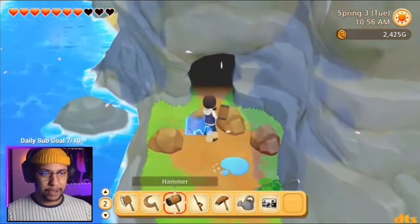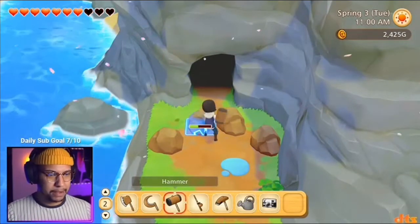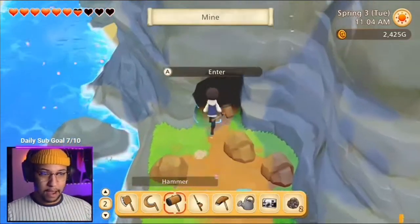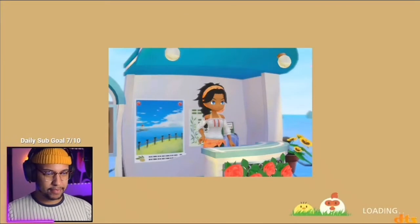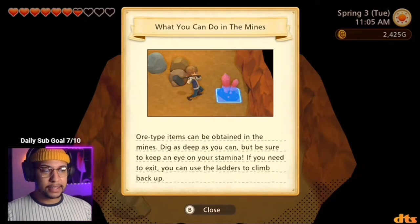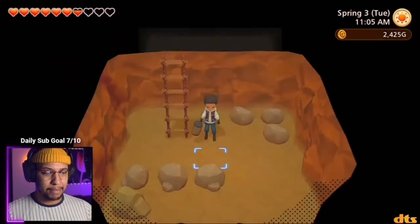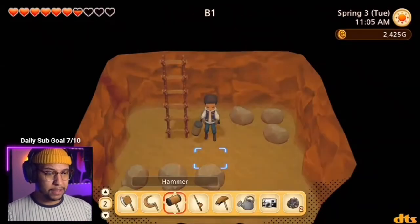I want to see what's in here because I'm being really nosy — I want to explore. Not me finding iron ore right off the bat! Ore types can be obtained in the mines. Dig as deep as you can, but be sure to keep an eye on your stamina. If you need to exit, you'll have to use the ladder to climb back up. If you spot an ore vein in the mine, smash it with your hammer and get lots of ore. Keep an eye out for the sparkling locations too — if you dig there with your hoe, you might find something rare.